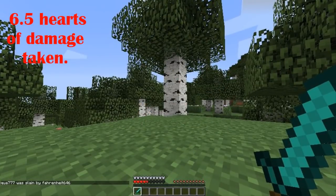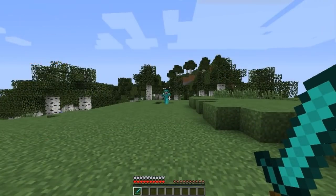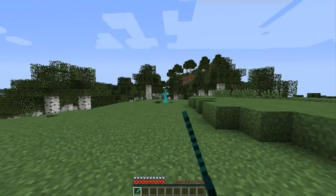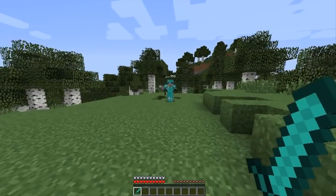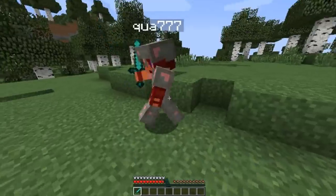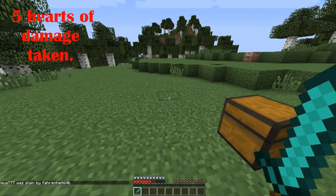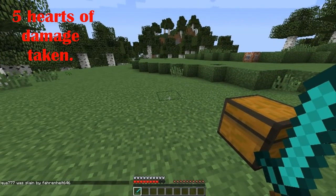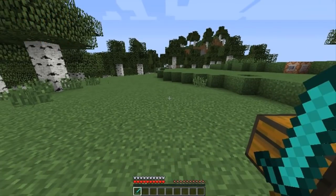Note the amount of damage I've taken after that fight. Next time you're in a PvP fight, simply try walking towards the enemy and spamming both mouse buttons like this. Note that I took significantly less damage after this fight. This is because by spamming both mouse buttons, I'm blocking and striking at the same time, so I'm taking damage slower than my opponent.